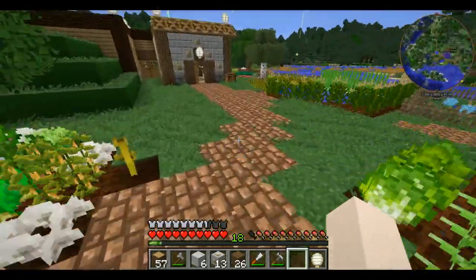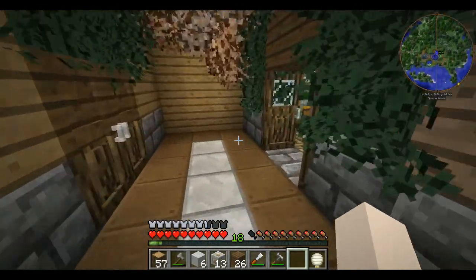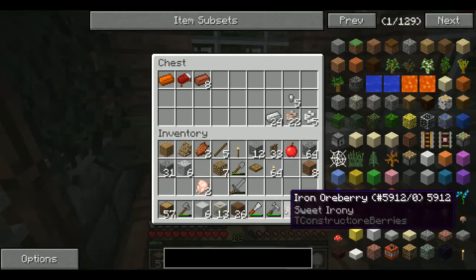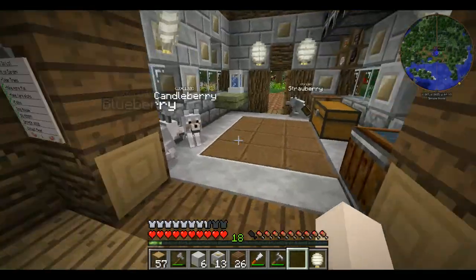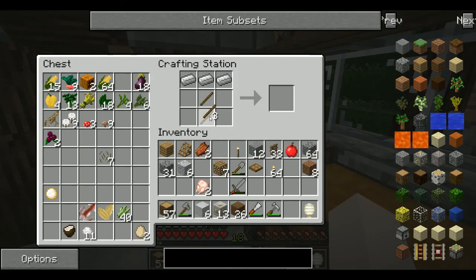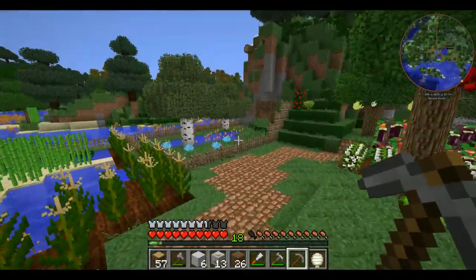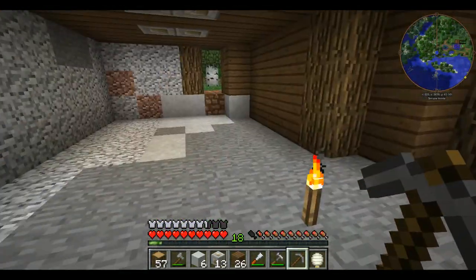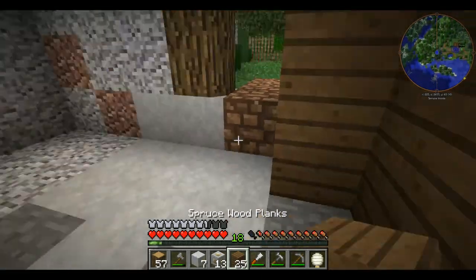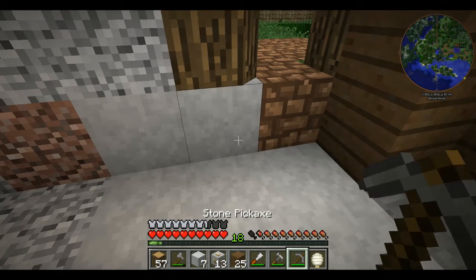Now we run, we make ourselves an iron pickaxe and a stone one. We will need iron at some point, and then an iron pickaxe. And then a stone pickaxe. Now we run back — it's time to finish up the doghouse a little bit. I don't have everything to finish it — like, I will need wool for dog beds and such. But we can finish most of it.